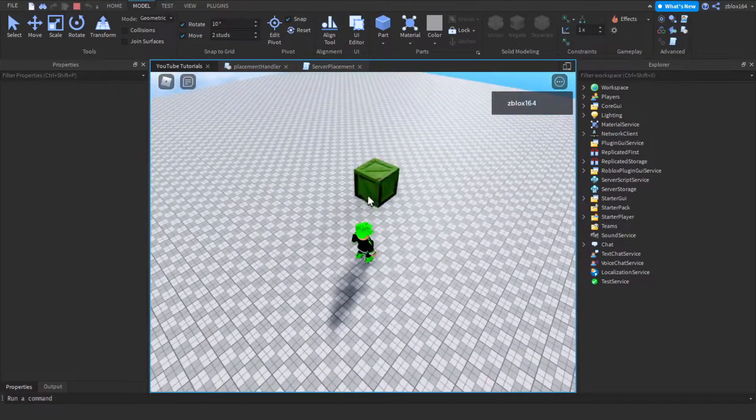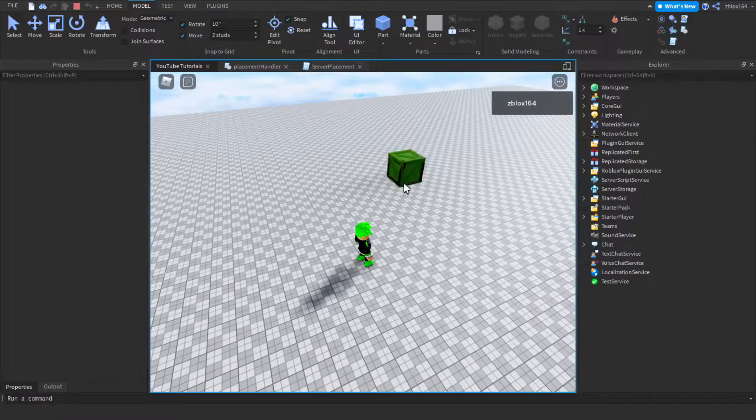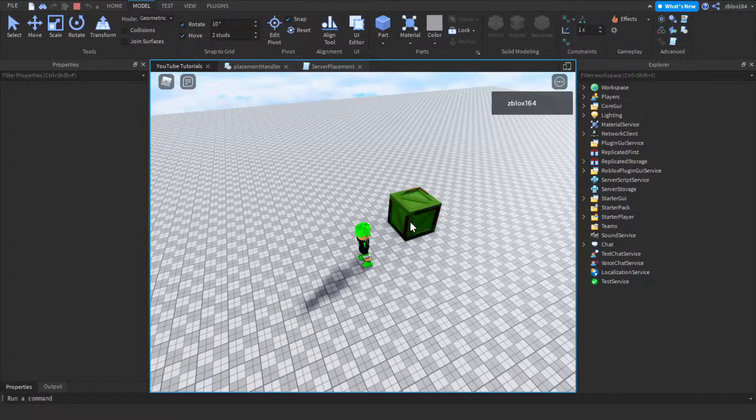If you hit play and once your placement system loads in, you'll notice that the player actually interacts with physics with the crate and it also doesn't let you place down the object because it turns red — that means we are detecting collisions. We don't want that. If you have a big bounding box for something like a tree, it's going to make it a lot harder to place down the object.